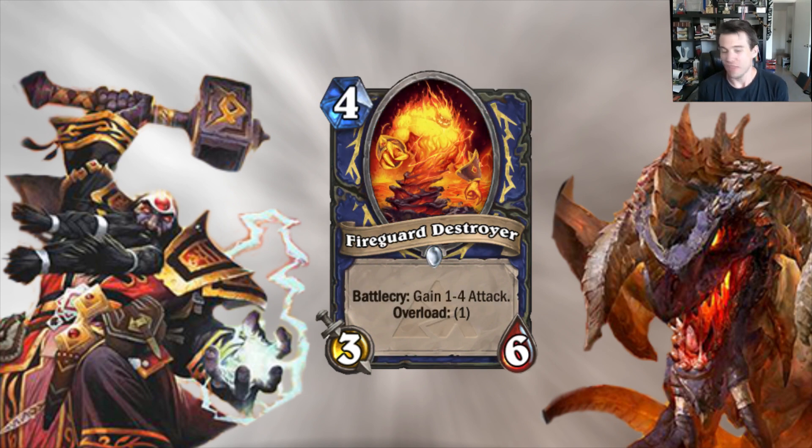Fire Guard Destroyer — this is an awesome card. This is the sort of card that I feel like Shaman really needs. Aggressive Shaman decks haven't had great tools. I was hopeful for Dunemaul Shaman when Goblins vs. Gnomes was released, but the 4 health on Dunemaul Shaman basically doomed him to being no more than an arena card. Fire Guard Destroyer, even at its absolute worst, is a 4/6 for 4 — and that's a pretty powerful card. Compare that to Hungry Dragon, which is a 5/6 for 4 with a drawback. This obviously has a drawback with Overload as well.